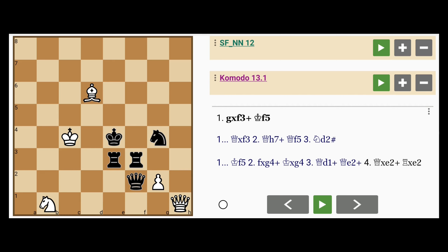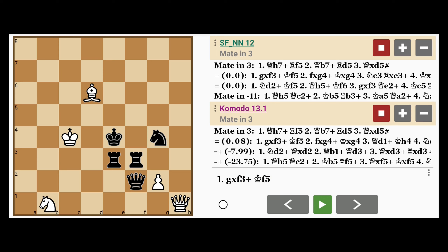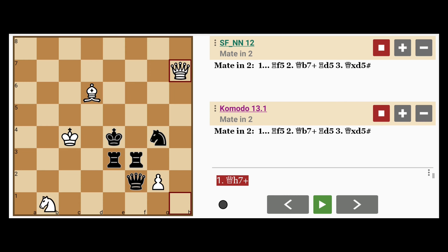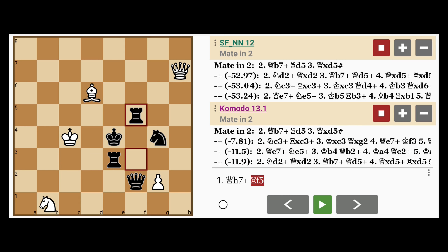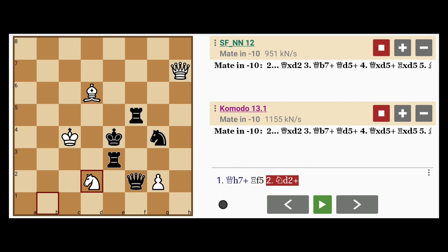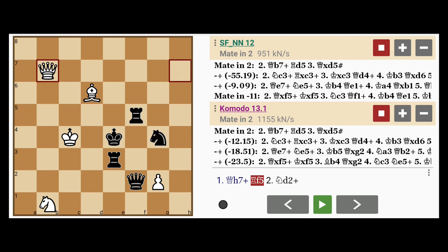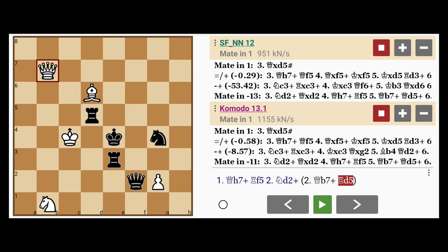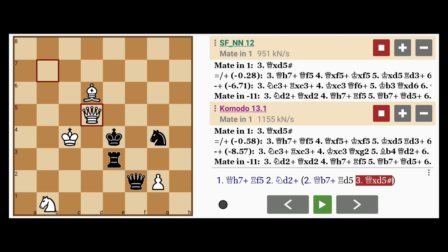The solution is actually much simpler, and you've already seen a hint of it. So as the engines show, this is otherwise a drawn or lost position for white, unless white plays queen to h7 check, the rook intervenes, and notice here how knight to d2 is not checkmate. So queen to b7 check, the rook intervenes again on d5, and now queen captures d5 with mate.